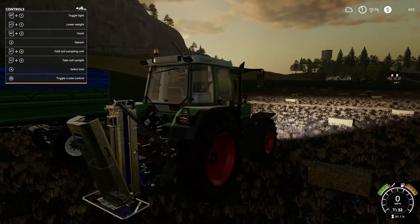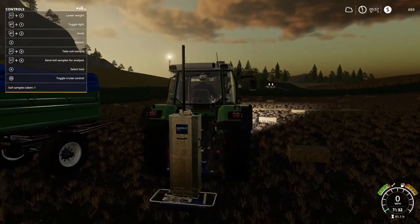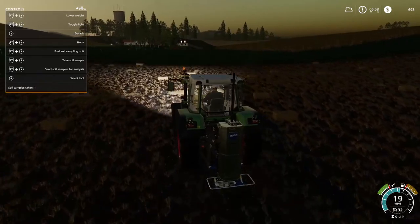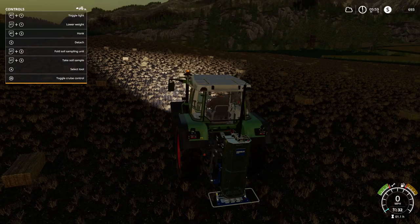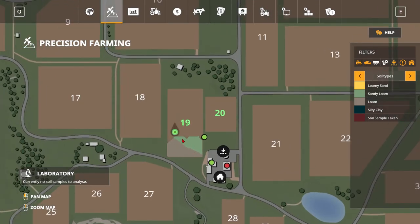Okay, so you can unfold it — the little thing comes up — and then we can go ahead and start tapping the soil. As you can see, it fills in the little soil tray, and we just kind of go around different parts of the field getting samples. Oh, I accidentally sent them off to the laboratory already. We have some soil samples analyzed — I accidentally misclicked the wrong button.